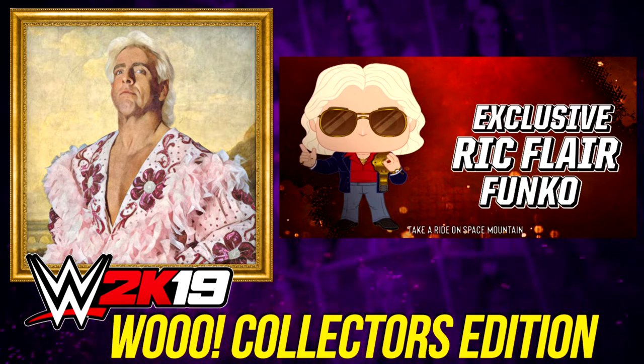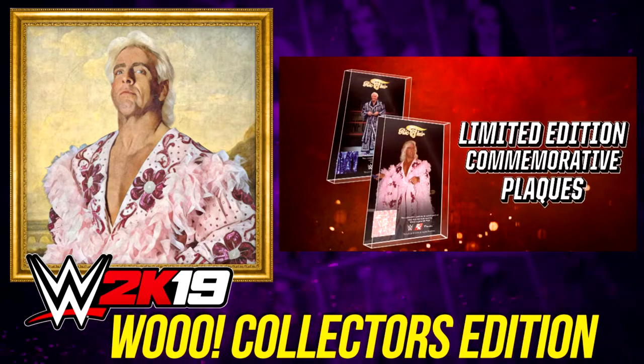Last up and by no means least is a commemorative plaque featuring a piece of fabric from one of Ric Flair's many iconic robes, coming in either pink or purple. In the past, 2K have given away many pieces of commemorative fabric from various wrestling events on collector's cards, so this is a huge step up in fan service and sure to make an awesome display for any wrestling fan.